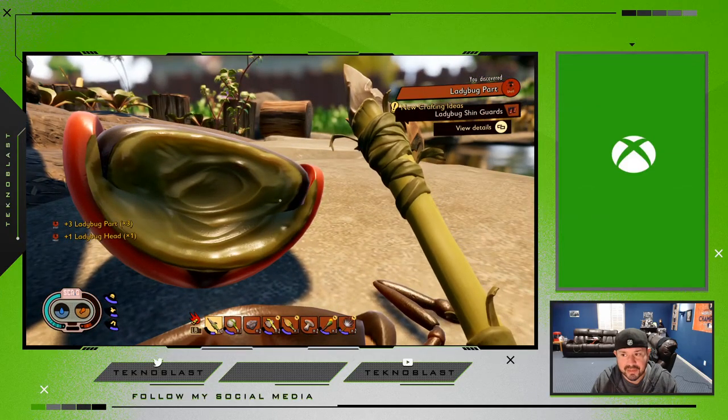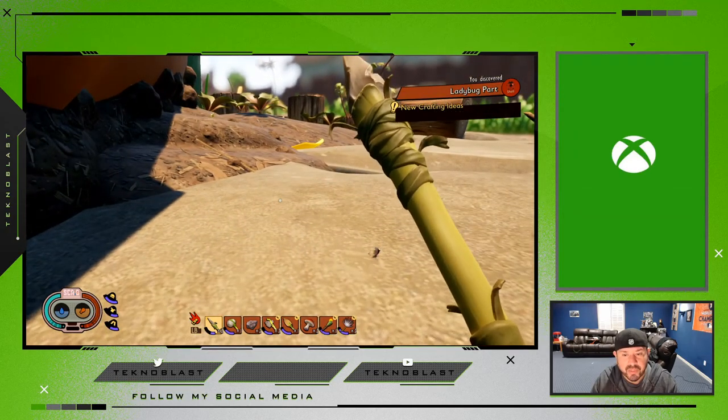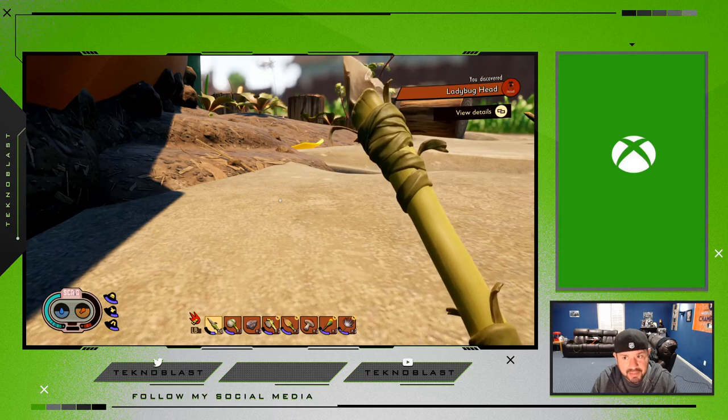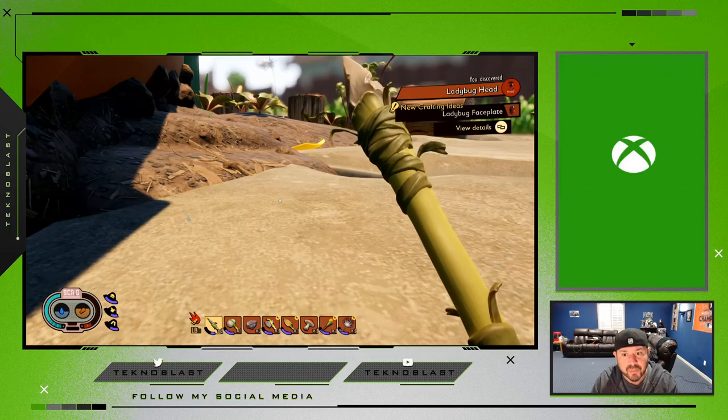All right, we got it. Now collect the remains of this bug — this is gonna help you gather the materials for the level 2 axe. From here, we've got to find one of those little pods to analyze the ladybug parts.